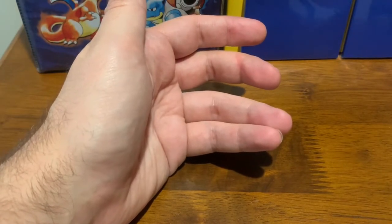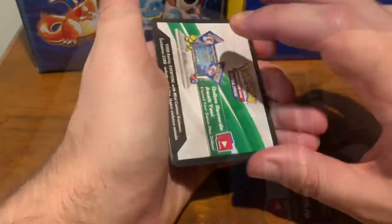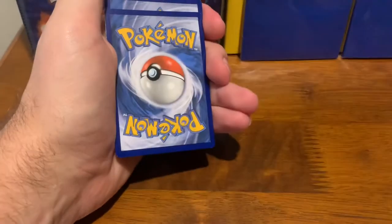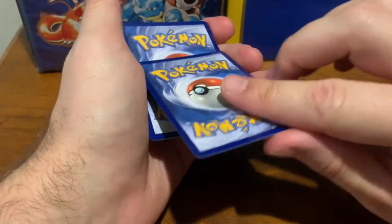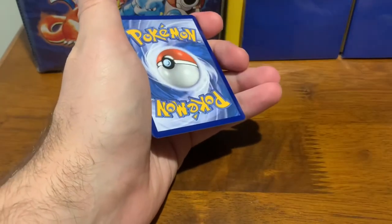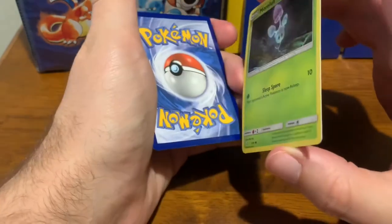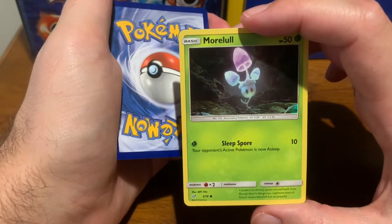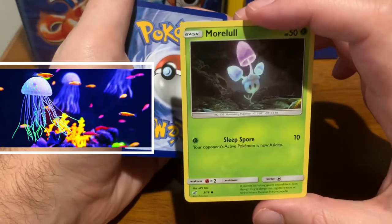So let us get into Detective Pikachu number two. Let us get into the code card and then, with the last four cards of Detective Pikachu, we have another Slaking. And then we've got — ooh — Morlo. Interesting. It looks like a planting new jellyfish, I suppose.